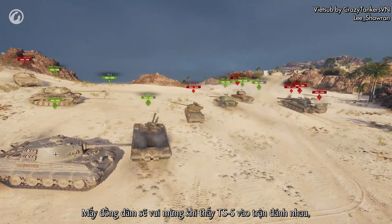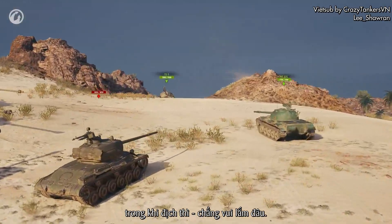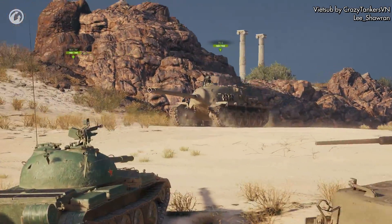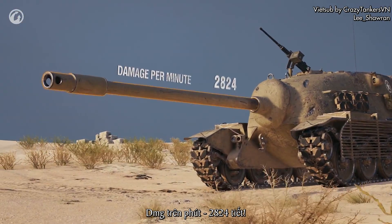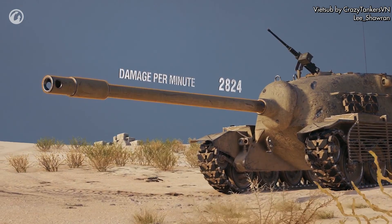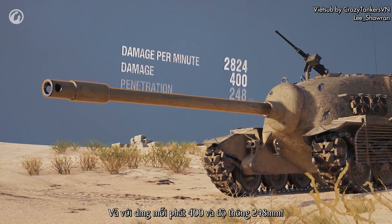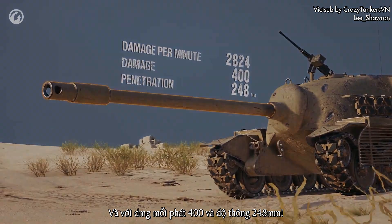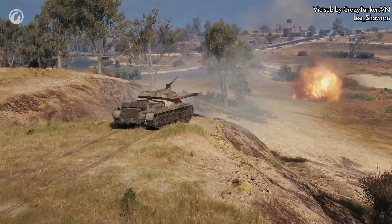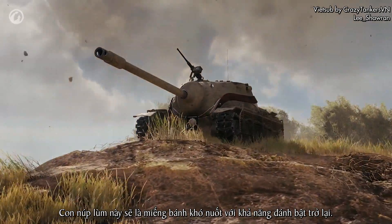Allies will always be glad to see the TS-5 in a brawl, while the enemy — not so much. That's due to the following characteristics: damage per minute of 2,824 hit points, a good damage per shot of 400 points, and armor penetration of 248 millimeters. It's time for some shooting — this TD claims to be one tough cookie capable of striking back.